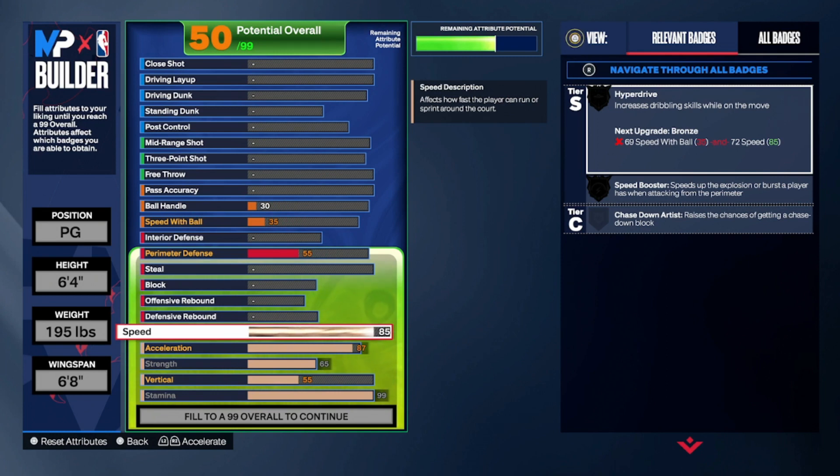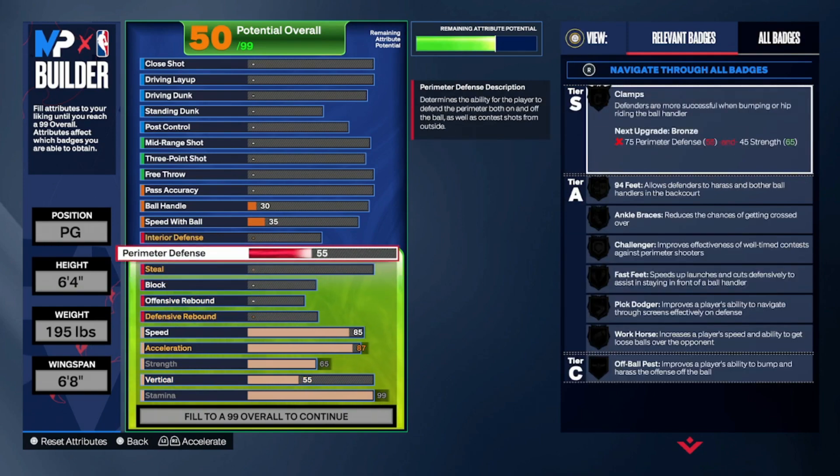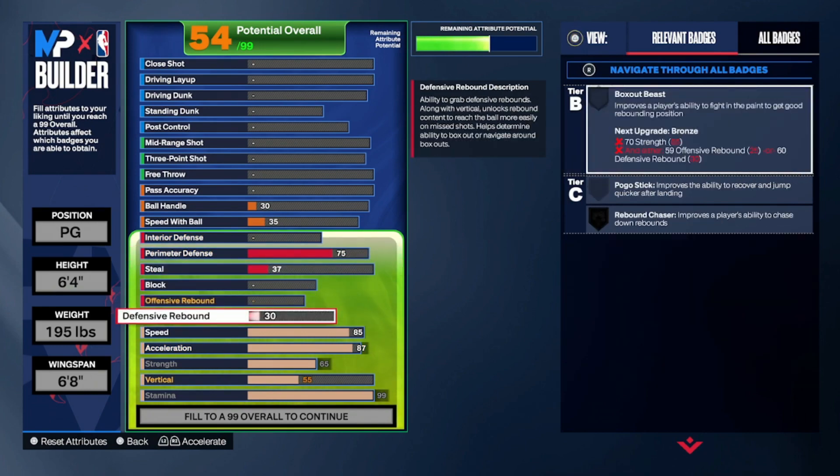For speed, we're gonna take that up to an 85. You do need speed on these point guard builds. Then we're gonna jump to perimeter defense — we're gonna take this up to a 75. The reason why we're going 75 is because we want Clamps to be on bronze. You get pretty much everything you need on the perimeter defense side on bronze, and that's decent. For the steal, we're gonna leave that at a 37. For defensive rebound, you want that to be a 30. I made a mistake and went too high with the perimeter defense, but that is what it is — be careful about that when making builds.